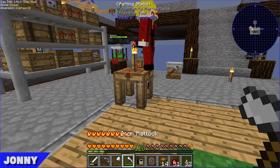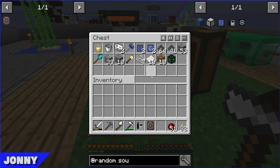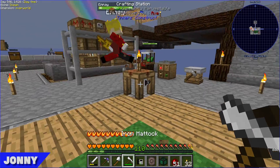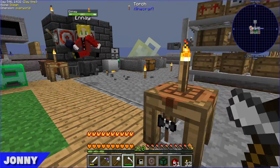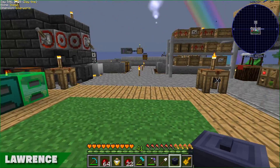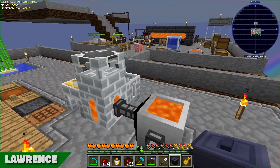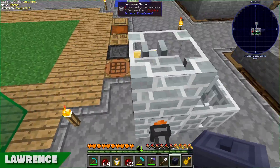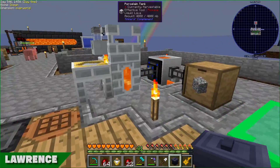Bye bye chests - oh wait, that's my chest, I want that chest. Did you pick up all those things? Cool. That looks so much cleaner just having that out of the way. To be honest, I'm thinking we should tear down the porcelain smeltery because we don't use it anymore. Yeah, and then I can move the furnaces over to that corner and it will look a bit neater.